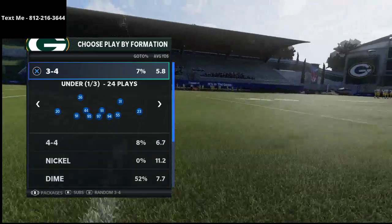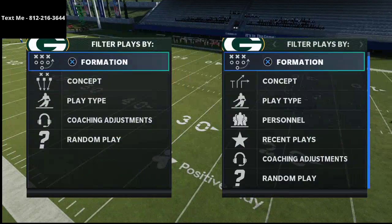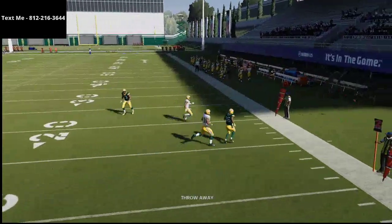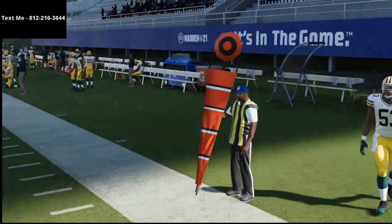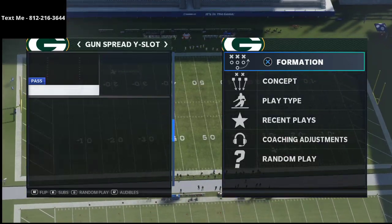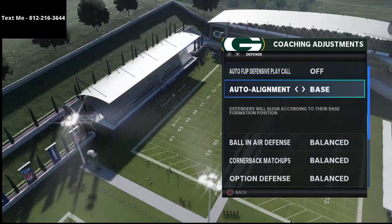I want to show you this blitzing setup out of the nickel formation. This comes from the 4-6 playbook. If you haven't picked up my defensive guide on the 4-6, I've got a whole offensive guide and defensive guide combined into the Madden 21 Competitors Bundle Guide — it has the 4-6 defensive playbook and the Arizona Cardinals offensive playbook broken down in depth with over 125 pages.